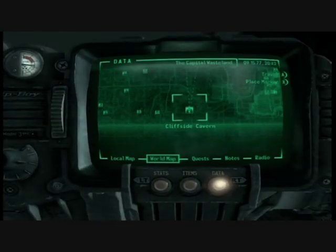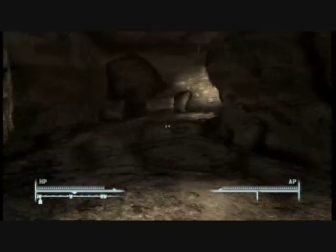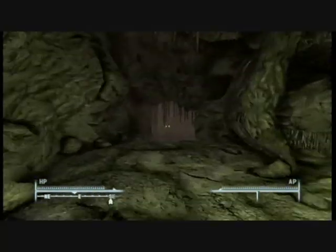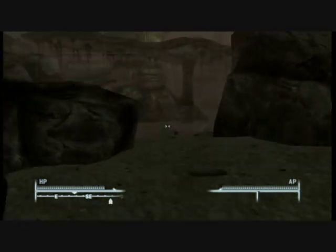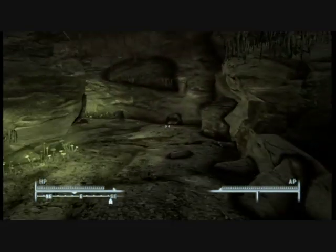Next up is the Nuka Grenade, which is probably the most important and most annoying to get. It's located inside two caves. You go inside the first cave which is full of raiders, and once you get through there, there are a few frag grenade mines to deal with. Then you go all the way to the back where there's another cave full of giant wolf creatures — some kind of mutated bear-type enemy. There are about six of them in there. The schematic is on the floor at the back.